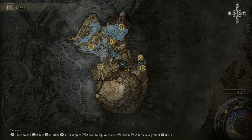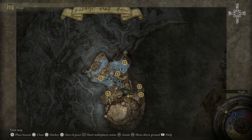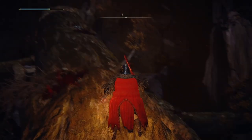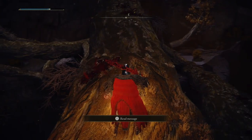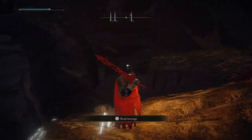Hello everybody. In this video I'll show you how you can get to the upper area, upper level, in Deep Root Depths. First the shortcut and then the long road. This is the area you remember being down there and looking up, thinking you could actually get there — you saw enemies, so yeah, you can get there.